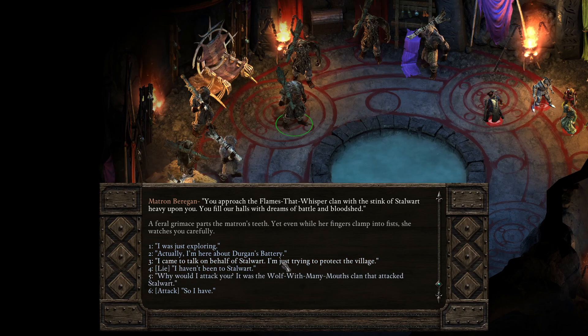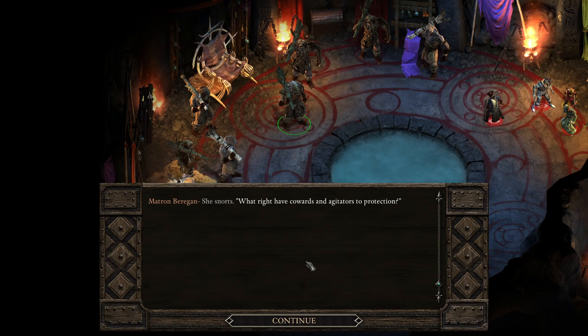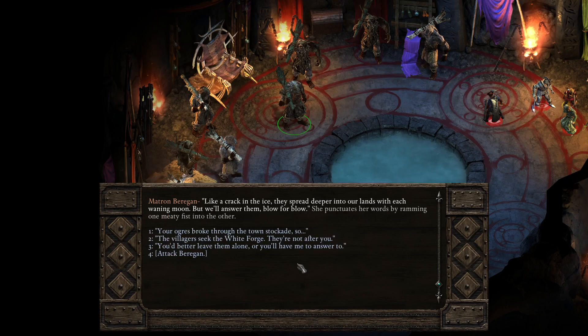This is interesting — if I was deceitful I could try to turn them against each other. 'I came to talk on behalf of Stalwart; I'm just trying to protect the village.' Let's go the diplomatic route. 'What right have cowards and agitators to protection? The villagers spy on our camps and spoil our hunts.' Cold fury rumbles in her voice. 'They spread deeper into our lands with each waning moon, but we'll answer them blow for blow.' It's understandable — they're just trying to live.